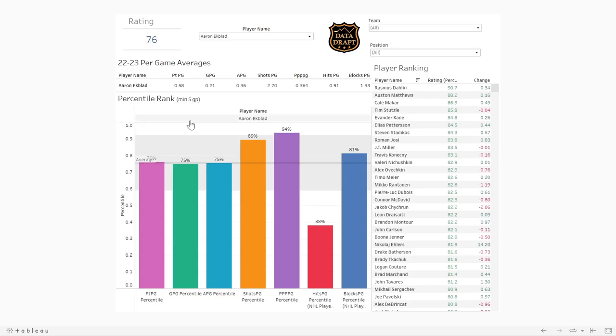This is the Data Draft Player Hub. On this side you see the player rankings — every player in the league with all filters turned off. What you can now see is the change column: how much a player changed from the last time I updated the hub, which is weekly. So from last week to this week, how much did a player change?